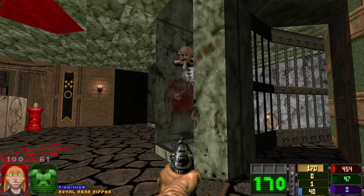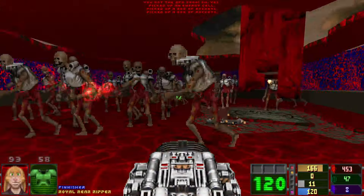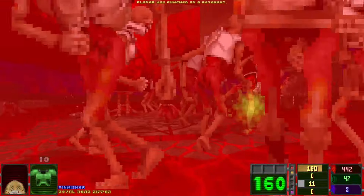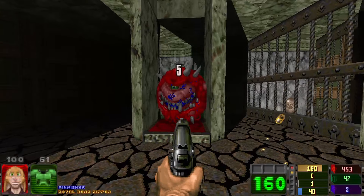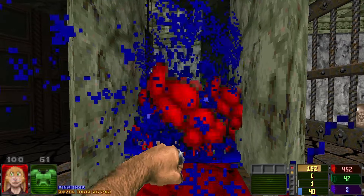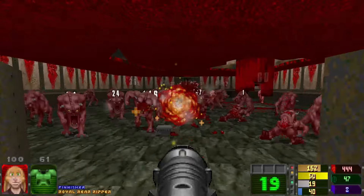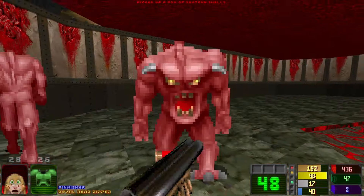Unfortunate ammo situation, though. Oh, is that all? I thought I had a bit more ammunition than that. Oh well. So this Cacodemon is too wide to be able to do anything — he's stuck in the geometry. So why am I shooting him? I need to just punch him. I'm not going to get out of here unscathed — that's what I do.